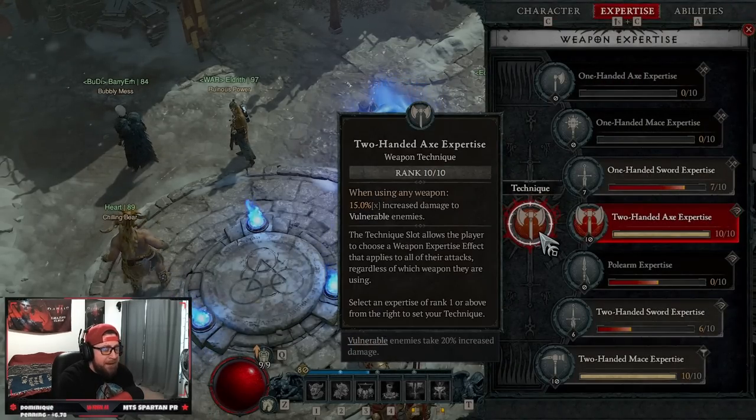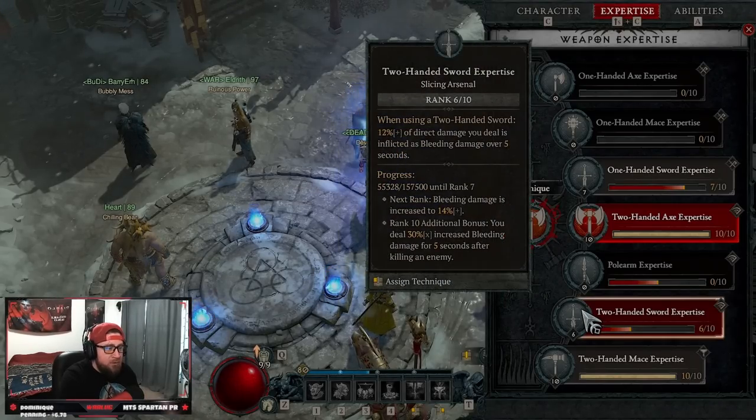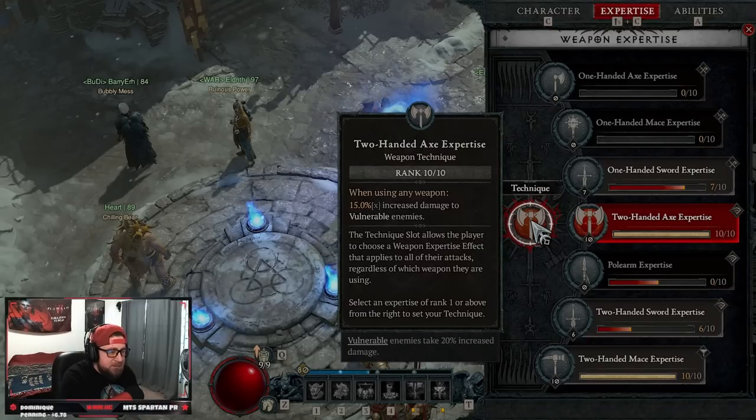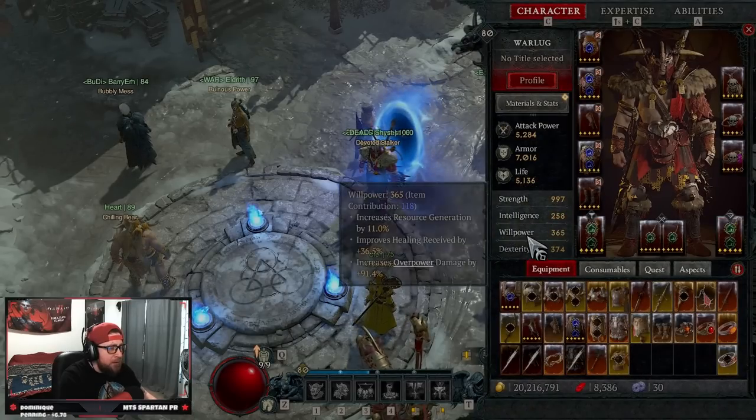For our expertise, we're always going to be doing Two-Handed Axe. An argument could be made for Two-Handed Sword if you're running bleeding variants, but Two-Handed Axe is superior in my opinion because you deal 15% increased damage to vulnerable enemies and everything is going to be vulnerable.